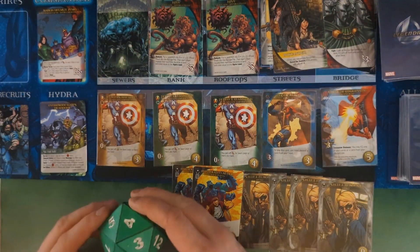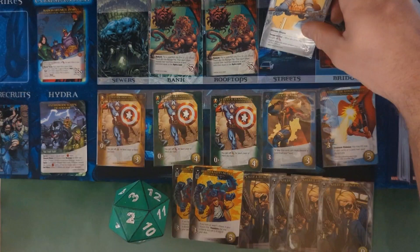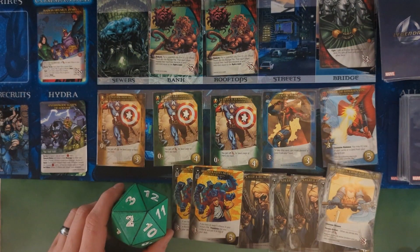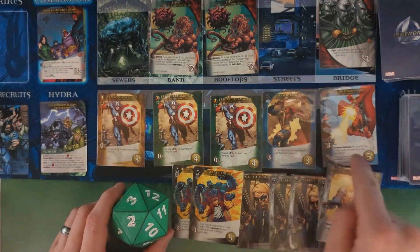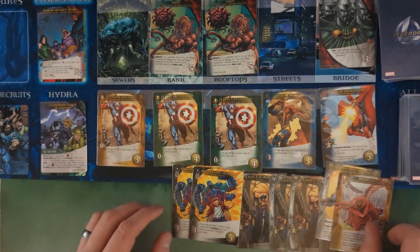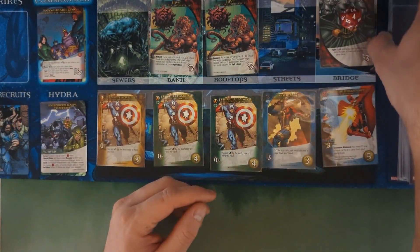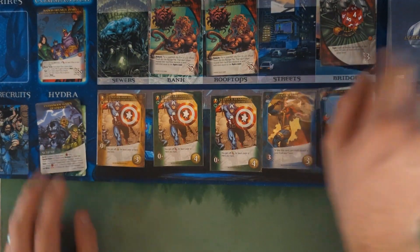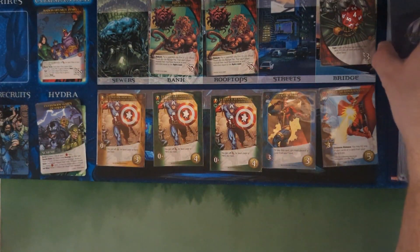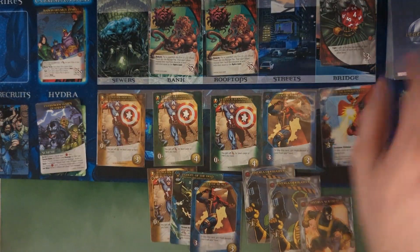Both players now have a Doombot Legion in their victory piles, so the revenge mechanic from the scheme increases the next Doombot's HP to four. It'll be tough to track that between both players — will need to double-check before fighting every villain. Passing to Miles — top card is a bystander. The Hive holds on to it. Playing Cudgel of the Deep as an artifact.